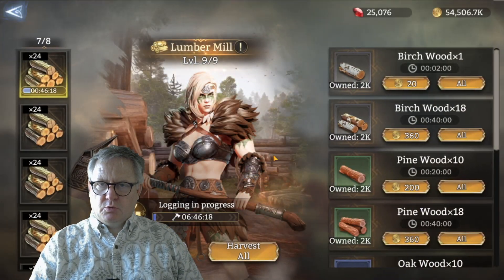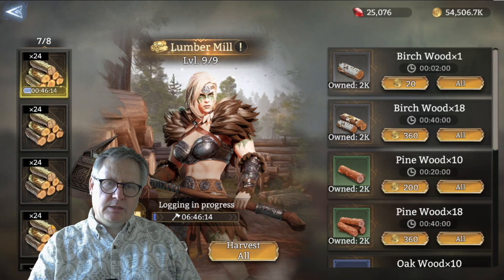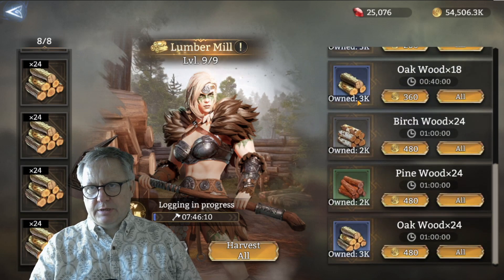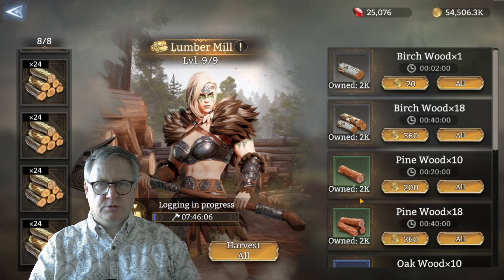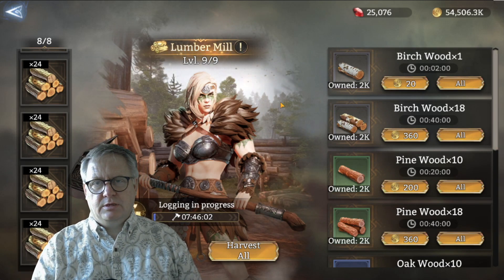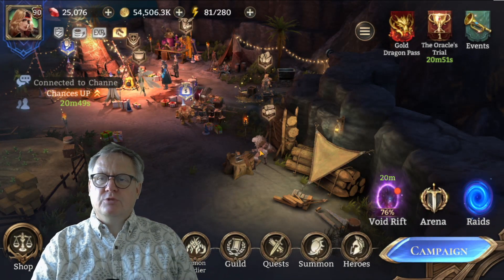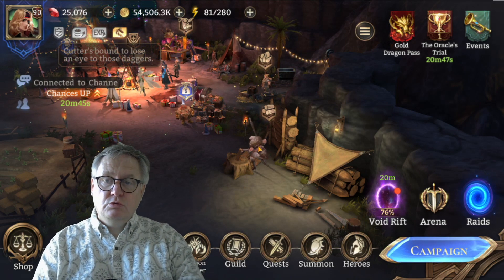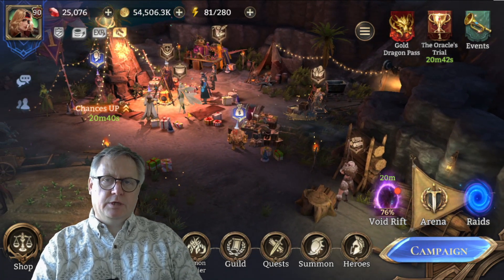Congratulations, you've got more wood - but the lumber mill is terrible, really. You produce far more than you're ever going to need. There are thousands of bits of wood here and you just keep producing, it doesn't really go anywhere. It saps resources as you're trying to level it up. All you use the wood for is to upgrade the mine and to supply some cooking.